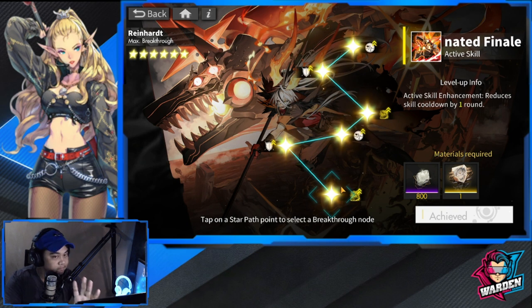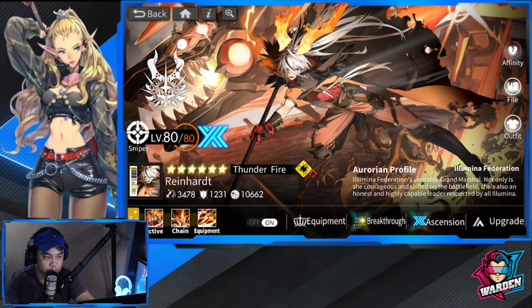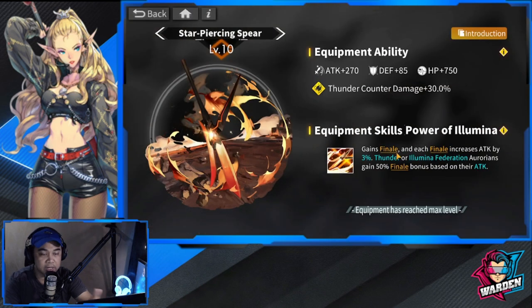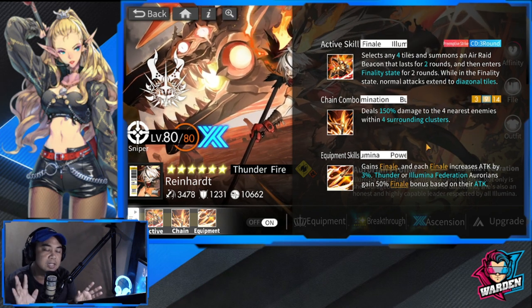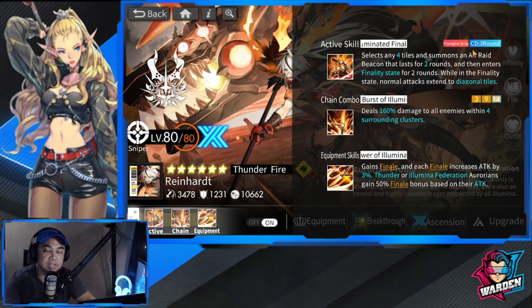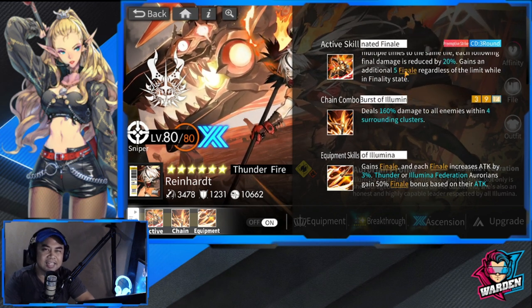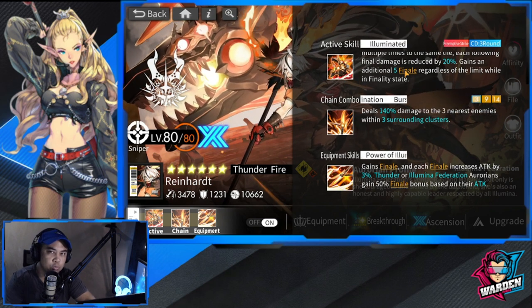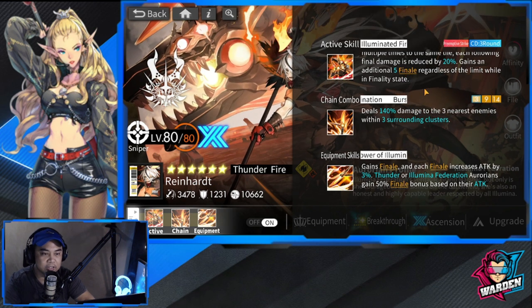Moving to max breakthrough is also very important down the line because you get to lessen the skill cooldown by one round. I already have her at level 10 for the equipment, which is a plus 3% attack buff — we'll talk about that later. Affinity is at seven. The attack skill Preemptive Strike cooldown is now three instead of four because she's at max breakthrough, which really helps her put out Finale. Sometimes it overlaps, because Finale does reset.